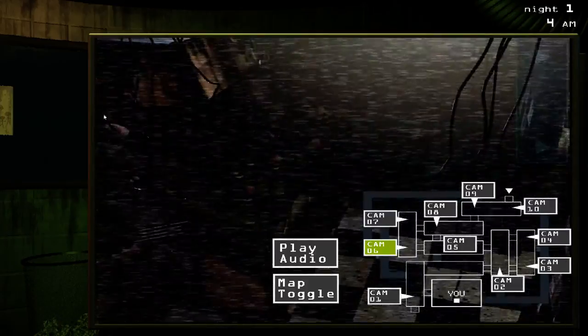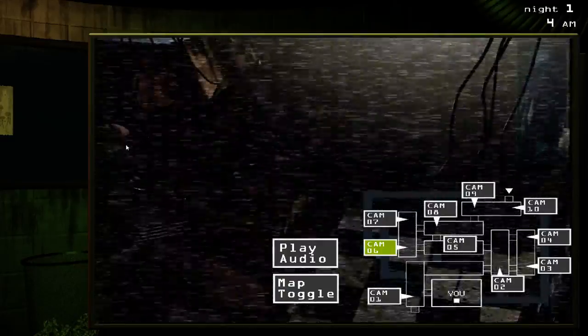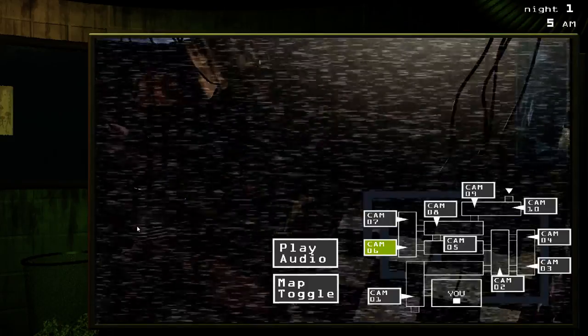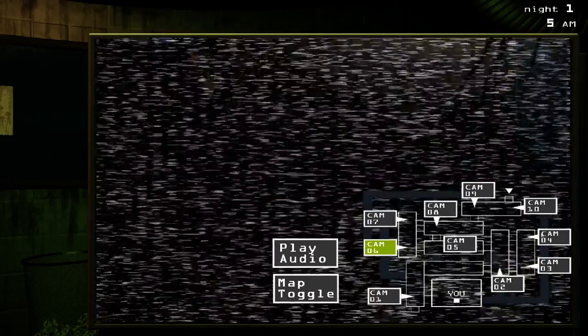In Cam 6, he can be here, and you'll be able to tell because this weird thing with the eye won't be here — instead you'll be able to see his hand going down here. He can also be standing in this doorway over here, right behind this map.